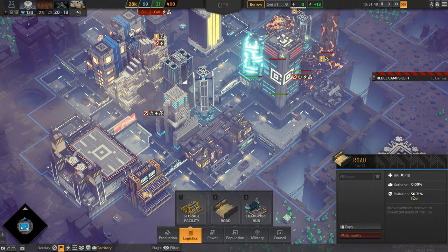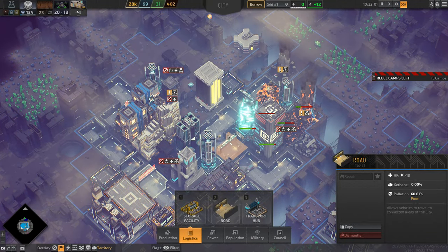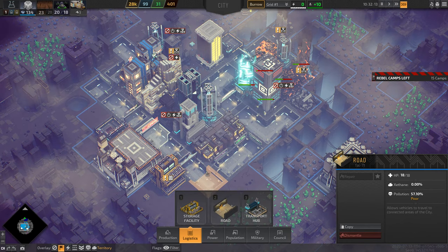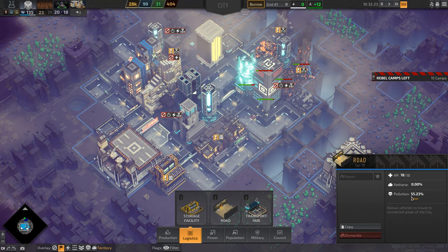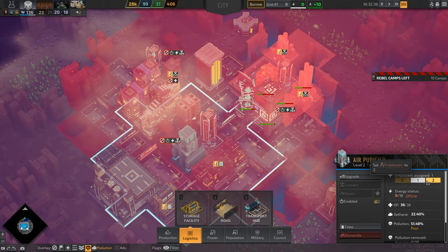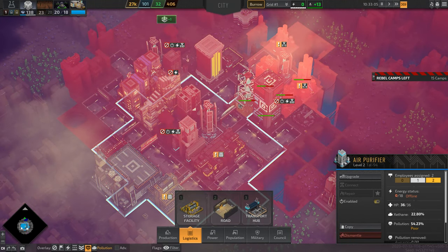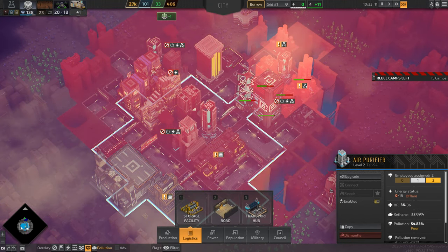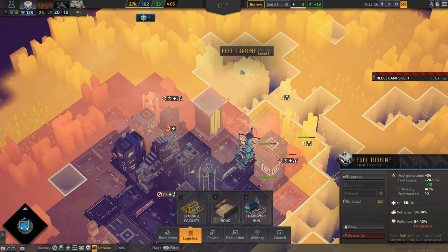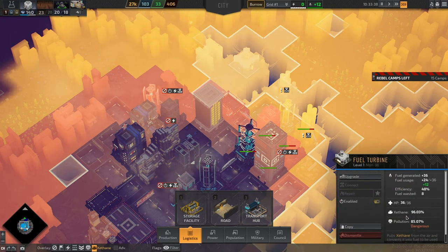As I was saying, the roads now give you a high degree of pollution. The problem is that you have to pass roads through and next to buildings so they have use of those trucks, but they create pollution so fast that I've actually had to build air purifiers, which are one of the new buildings. These air purifiers extract pollution from the air and purify the Zetane — the game's name for methane, which actually exists on Titan in real life.